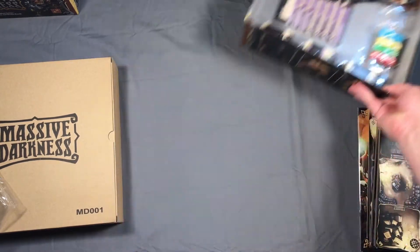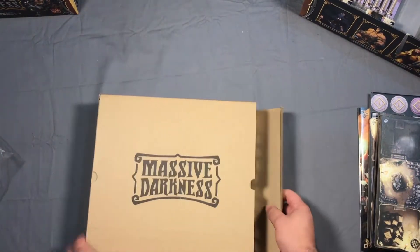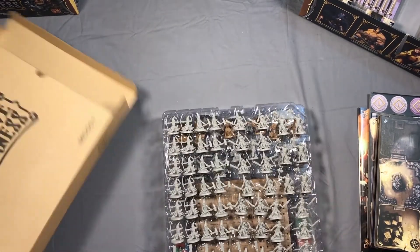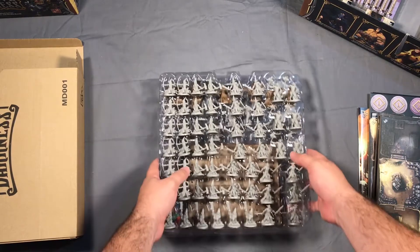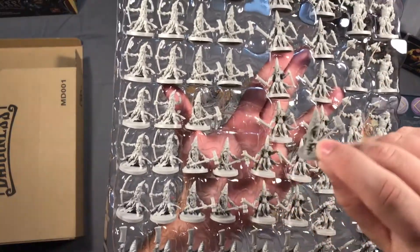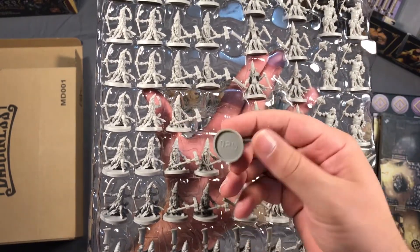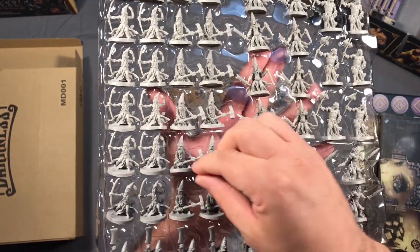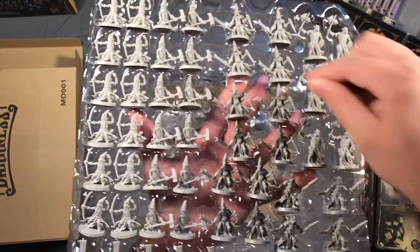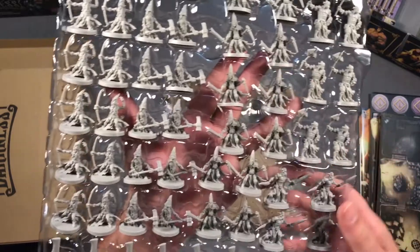Let's check out these minis. Look at them all — these are some nice-looking minis. Good size. And they're numbered on the bottom — thank you CMON for that. Makes them easy to find. There are some good-looking minis here.